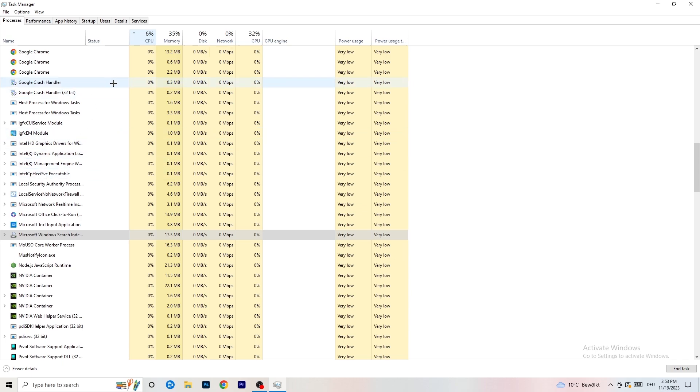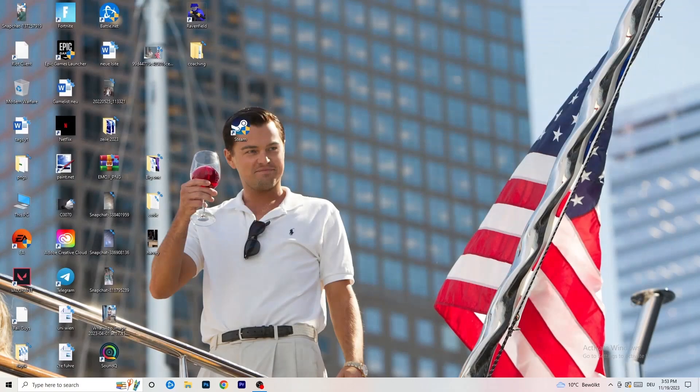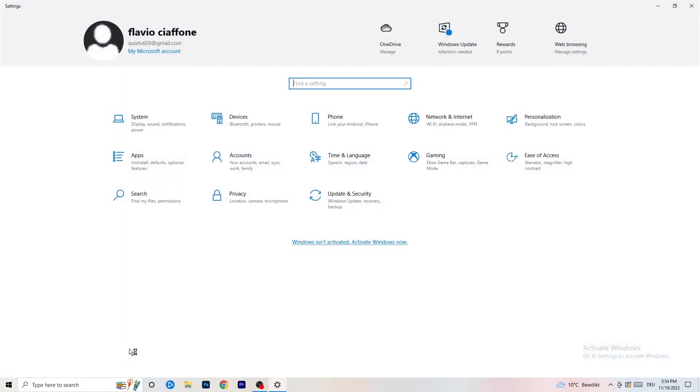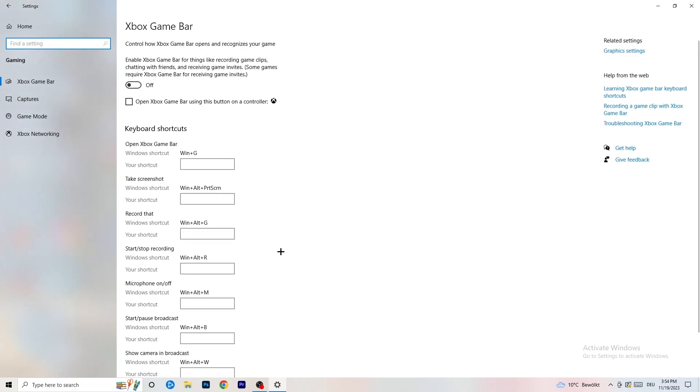Once you're finished, close Task Manager. Navigate to the bottom left corner and click your Windows symbol or press the Windows key. Open Settings and go to Gaming. Turn off the Xbox Game Bar, because you don't want anything running in the background — especially on low-end PCs it will cause a lot of trouble with not launching and general issues.